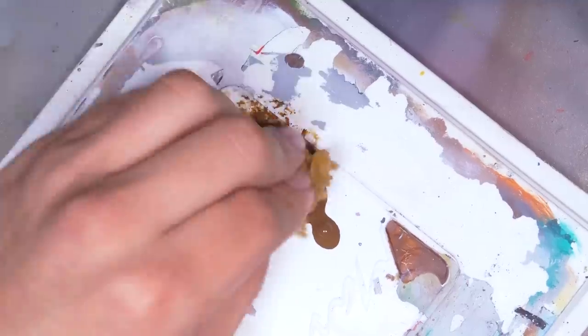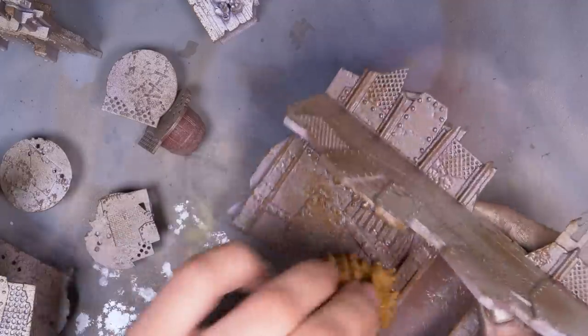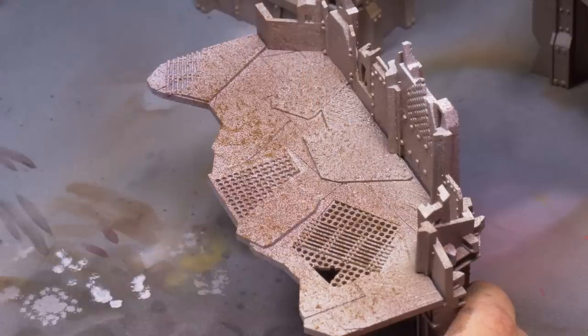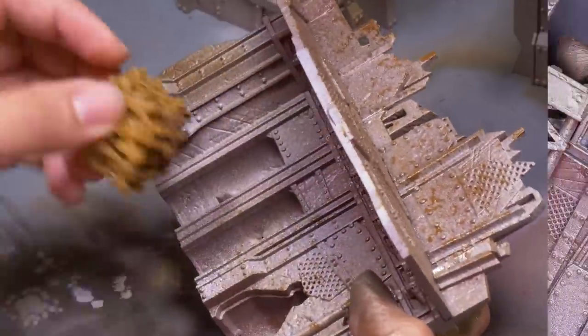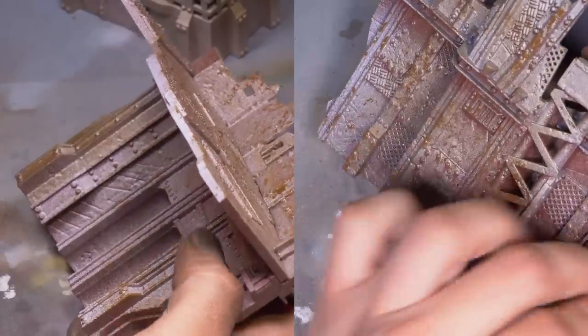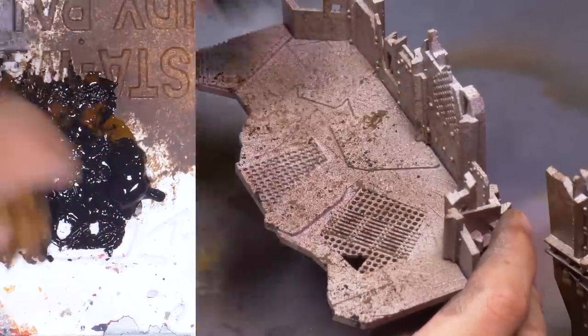The next layer is going to be sponging. Typically I sponge with a tiny piece of charcoal foam, but for an entire terrain board I'm using a big old piece of natural sponge. I picked up some brown and began squishing this into the model everywhere. The orcs aren't known for their good housekeeping, so this layer is the centuries of dirt dragged in under their squig leather boots. Then I made up a black brown and did the sponging again.